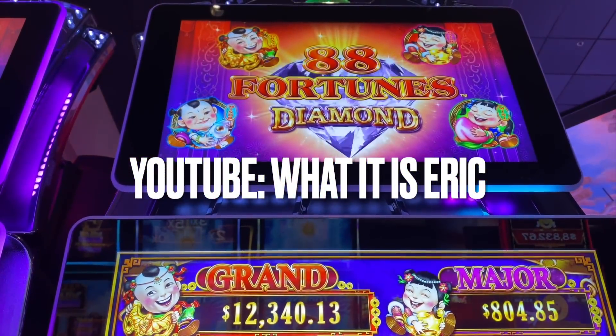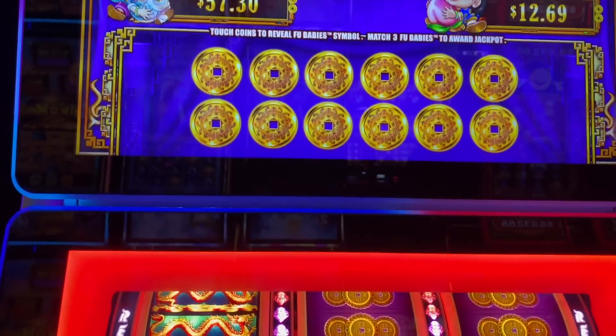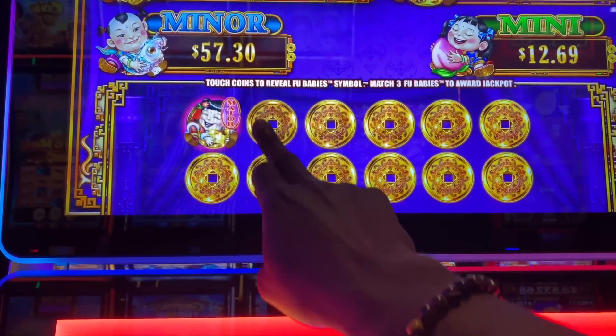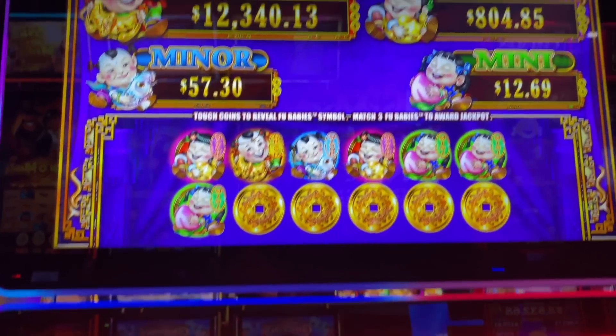I went over to 88 Fortune Diamonds real quick and at a $5.28 bet I got into the bonus. As soon as I got into the bonus the bowl closed, so we're gonna select right now. We got the mini for $12.